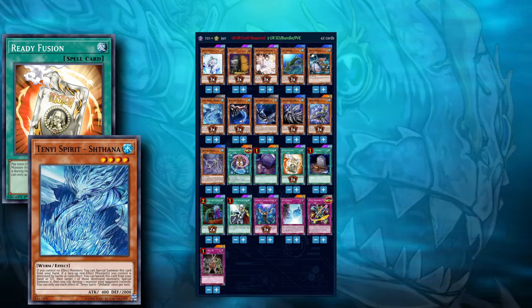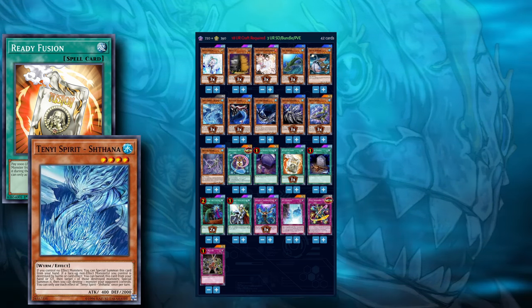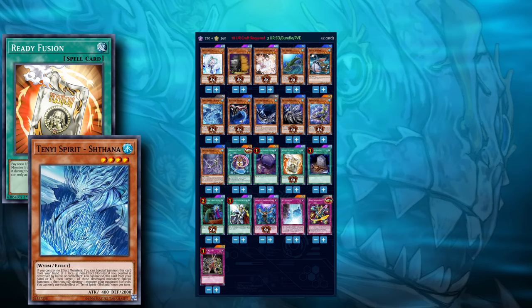Let's take a look at the deck list. We modified some things based on the combo sheet. Chathana and Ready Fusion are now both at three. These two cards will make it much easier to summon an Eggsy, and still let us summon Dagarus if Buzzsaw or Leafish gets negated.